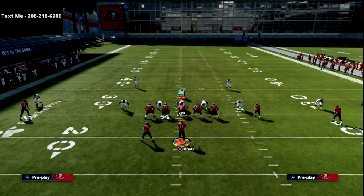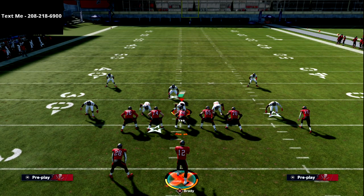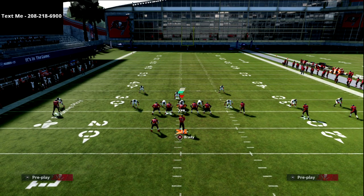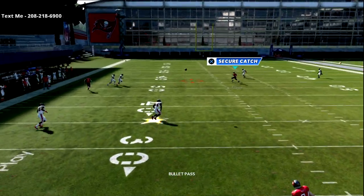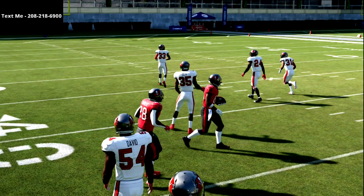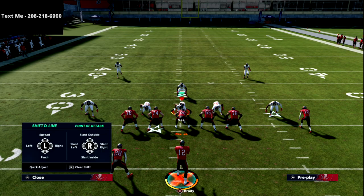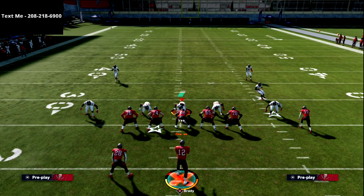Let's say you're second and one or you just don't want to smart route it — let me show you how to pass lead it. It looks deeper than it is without a smart route. Wait until he crosses that safety's face before throwing, otherwise it's a pick every single time. Super important. But this play is so fun — this play will beat everything they do. It is such a good concept, so easy to run.